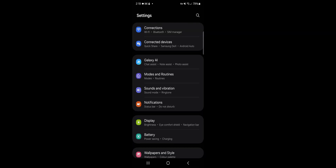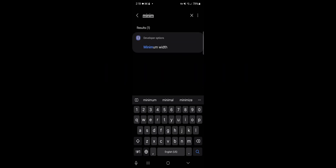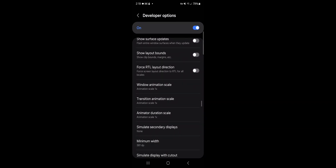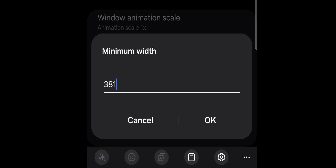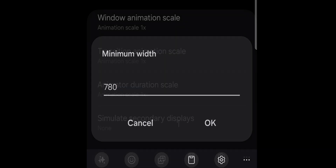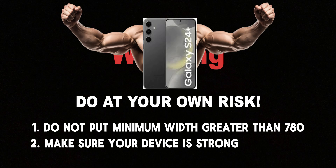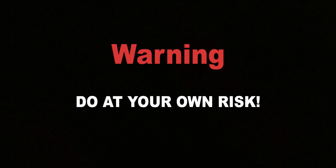Next, we need to go into developer options, then go down to where it says minimum width, and bring that up from whatever value it says to 780. Do not put it past 780 or you risk crashing or soft-locking your phone, and make sure you have a capable enough device like a phone with a Snapdragon 865, like the Samsung Galaxy S20 series, or newer.